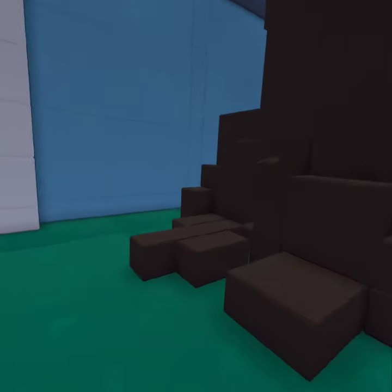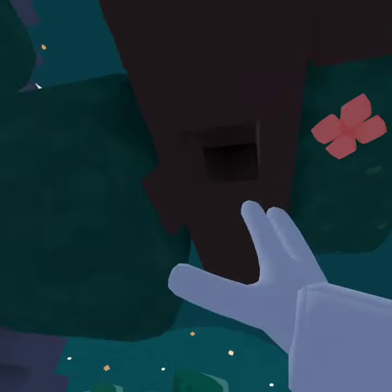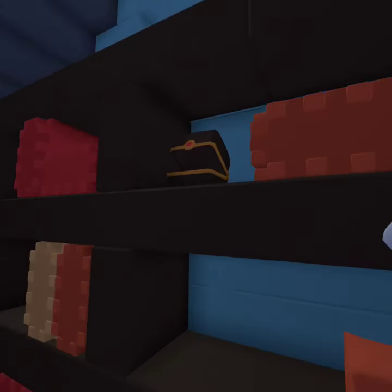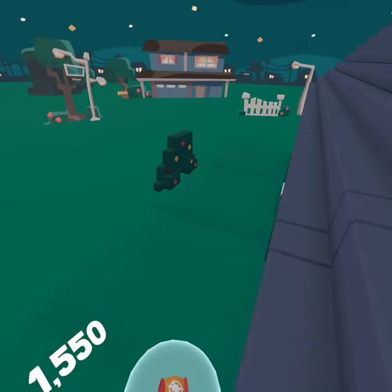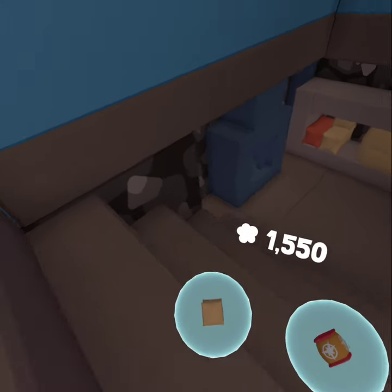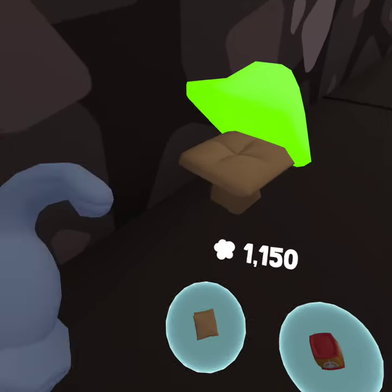Let's get started. On this tree, go in here and press the button on the gnome's nose. Then go over here, there's a button over there, just press that. Then go over here and in here, press the button. Next one is in the house over here. The last one is in that mushroom right there.